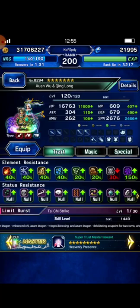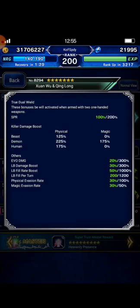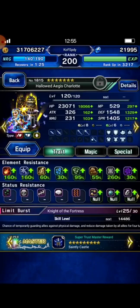This Swan Woo is built with 225% of Demon Killer. And this is my squad.